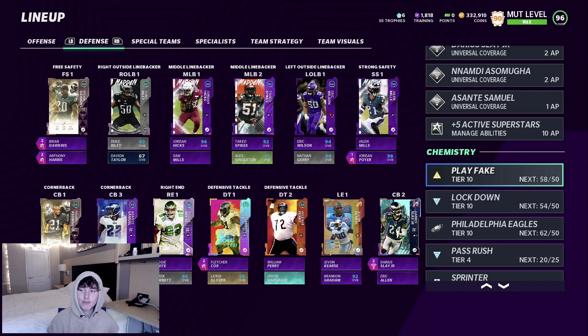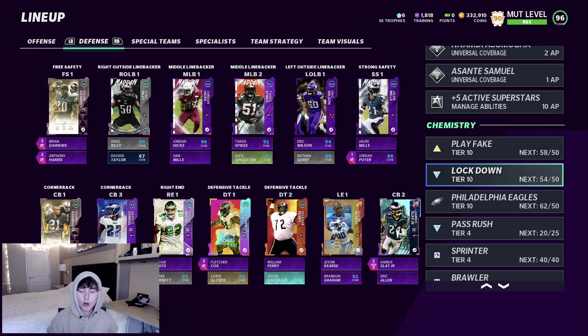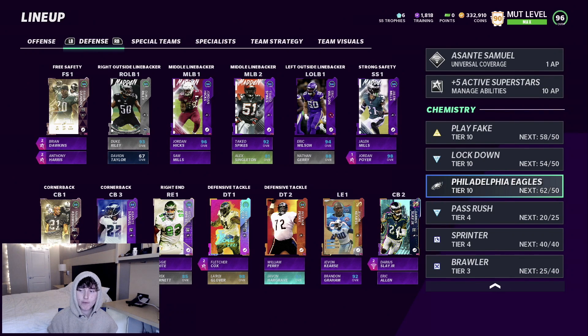For our chemistries: 58 out of 50 play fake, 54 out of 50 lockdown, 62 out of 50 Eagles, 20 out of 25 pass rush, 40 out of 40 sprinter, and 25 out of 40 brawler.